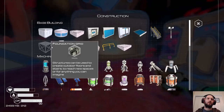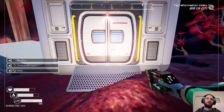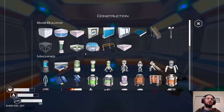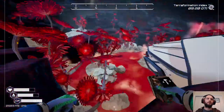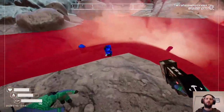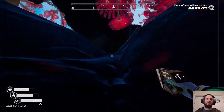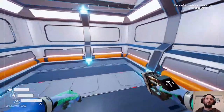They should have made the Cyclops like a three-part thing — you unlock the engines, the hull, and the bridge separately, and they should have made it so you had to build each of them separately, and then it put them together for you. Would have been nice.